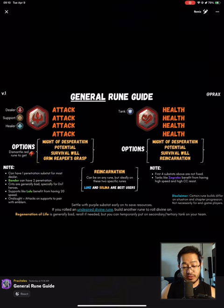There is a note here: you can have one Penetration subset for most dealers. Sander can have two Penetration stats. Crits are generally bad, especially for damage over time heroes. Supports like Lulu benefit from having 20 speed. Onslaught plus attacks on supports to pair with Emblem.